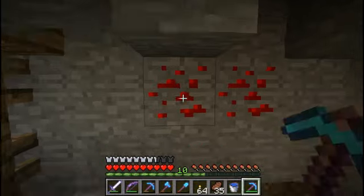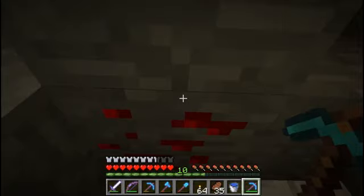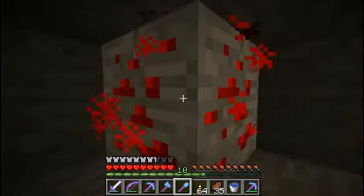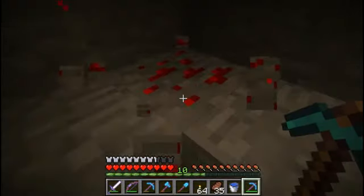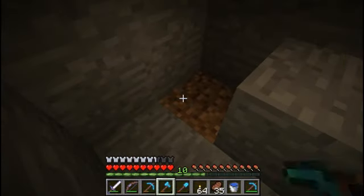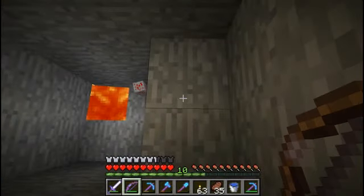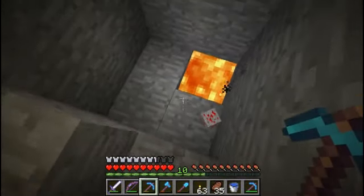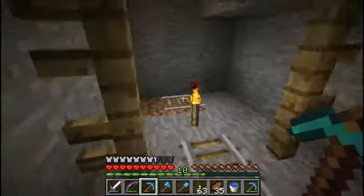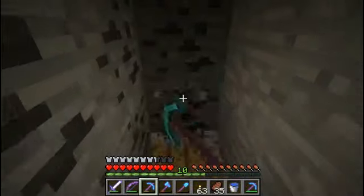Let's grab this redstone here — I've got a silk touch pick. Let's get this and then slip in here and get that — oh, there's another one. I won't get every single ore I see; I can always come back for it. There must have been diamond here, I don't remember. Oh crap — well, there went that one. And this is a dead end. Well, there's coal and wood.